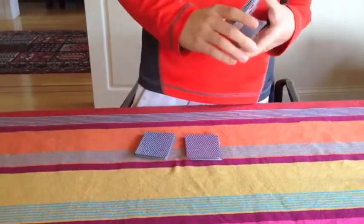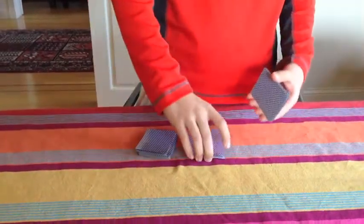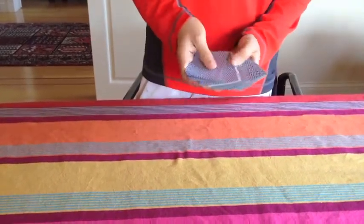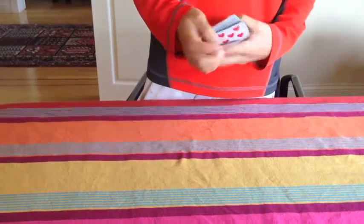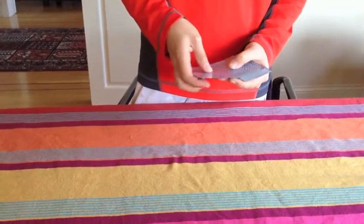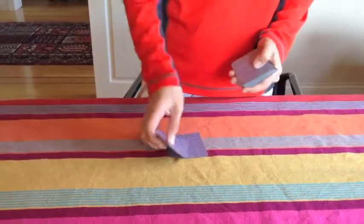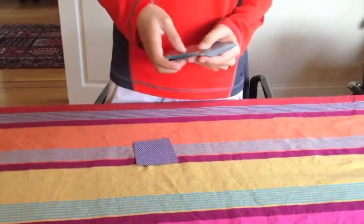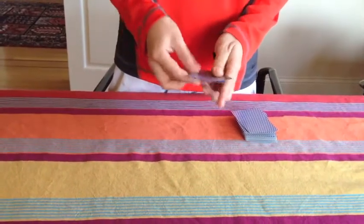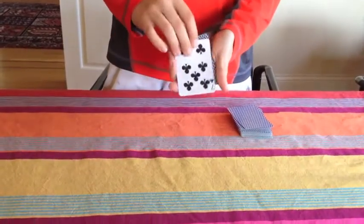And you're going to cut this in half, split it up, show the audience your card, put it here, here, here. Then you're going to show them the 7 again. You're going to put the 7 and the card behind it on top. And you're going to do 1 2 3 4 5 6 7, 1 2 3 4 5 6 7, and 1 2 3 4 5 6 — and there is your card.